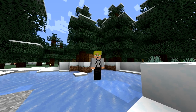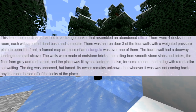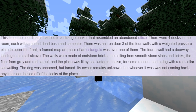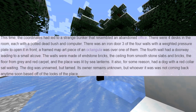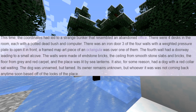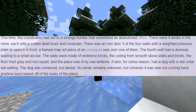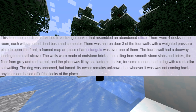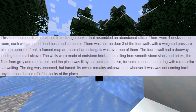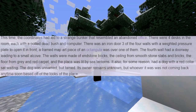They ran the disc through a spectrogram and found it read back the word 'Sheridan,' a weird face, and some random numbers. They put those numbers through a Base-64 decoder to discover coordinates leading to 15,888, 4,369 — which was in Sheridan County, Kansas. Spoon flew there and discovered an office deep underground with an eerie presence. There were four desks, each with a potted dead bush and a computer, an iron door, three walls with weighted pressure plates to open it, and a framed map art piece of an Octangula over one of them. The walls were made of endstone bricks, the ceiling from smooth stone slabs and bricks, the floor from gray and red carpet, and it was lit by sea lanterns. It also had a dog with a red collar, sat waiting — unnamed but tamed, its owner unknown and apparently not coming back anytime soon.